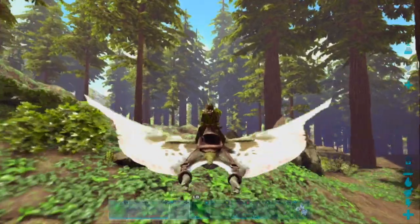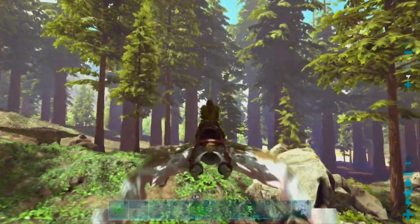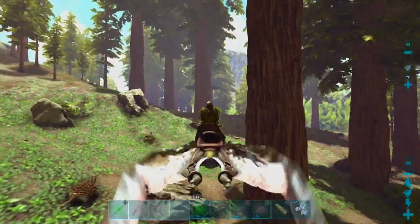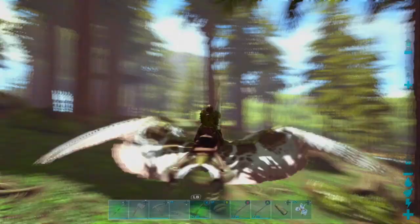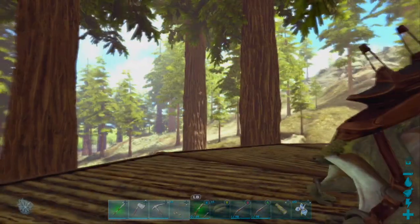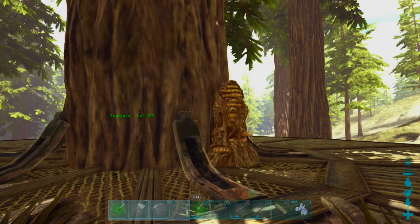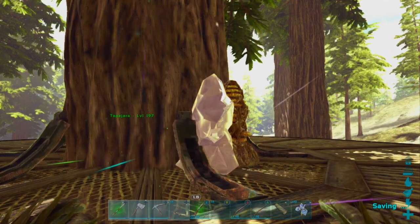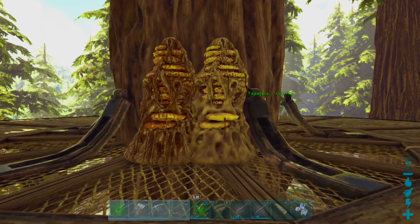So with that info, we now know that you do not have to break the beehive, which is quite strange because the ARK wiki says that we have to destroy it. I don't know if it's just the game or what, but we do not have to destroy the beehive. We do have to use bug repellent — just a ghillie suit itself doesn't really work. Now that we've tamed our queen bee, we just gotta convert it into a beehive and place it down.